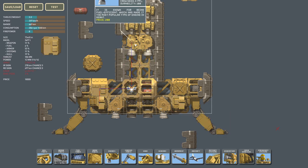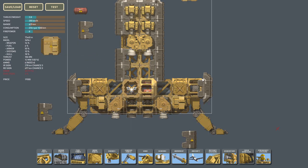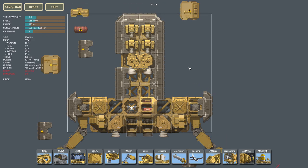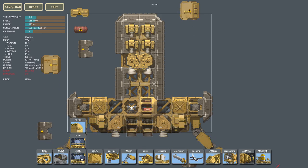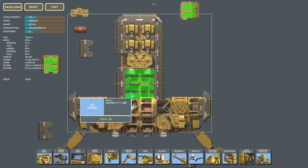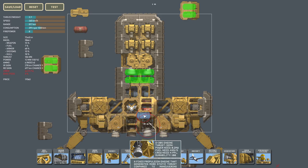I could put the ammo boxes — nah, just keep it all there. Now do I have enough power? Yes, I do exactly have enough power. Now we still need to go back to the fuel tanks. 800 range.